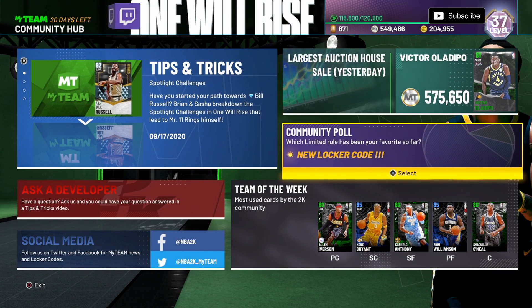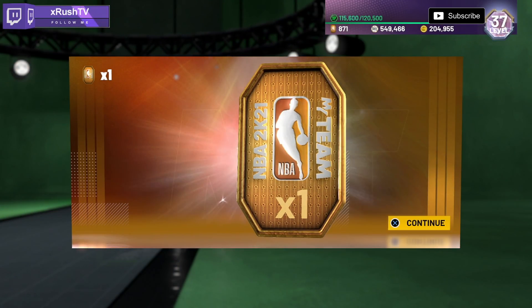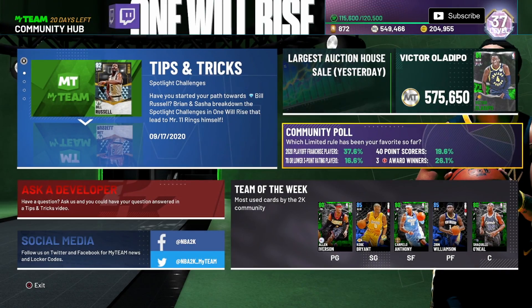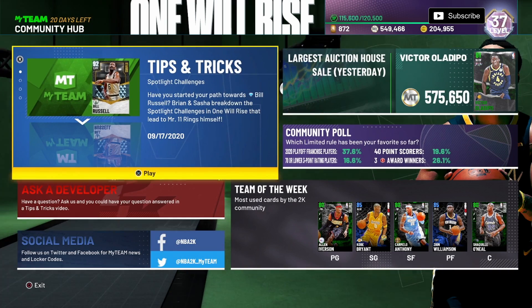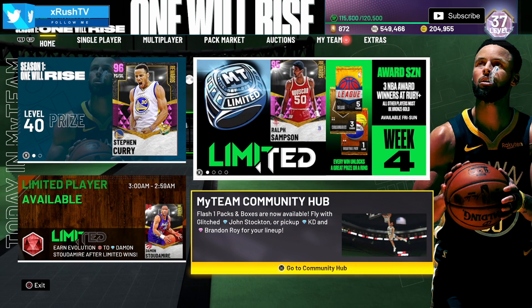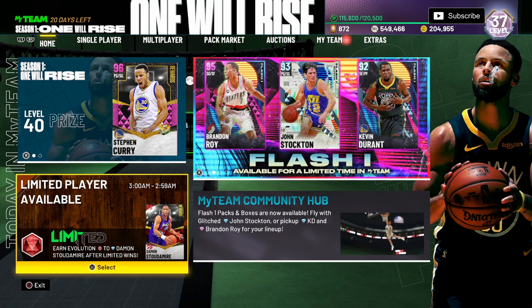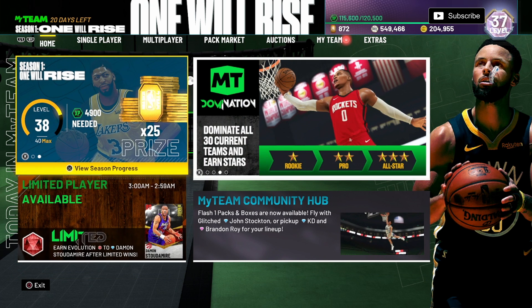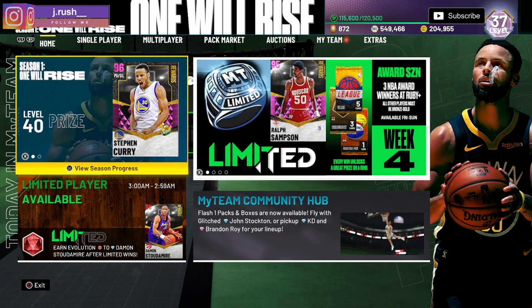The first locker code is the new limited one — which limited rule has been your favorite so far? I don't play limited, I'm not sweating all that time to possibly get a ring. That gave me a couple of tokens, nothing too crazy. Always make sure you check for that community hub code because it's consistent especially on Fridays. We also got a limited player on Triple Threat right now and I'm almost level 38 — very close to that Stephen Curry. We got two more codes to put in, check the boards, and see what's hidden.